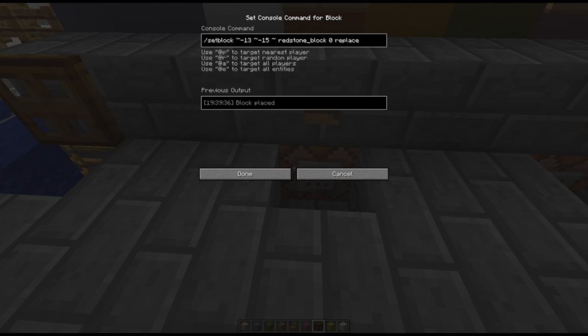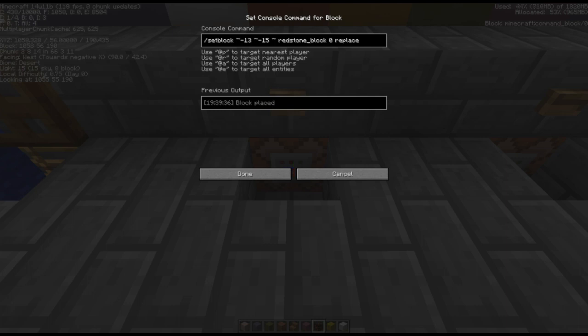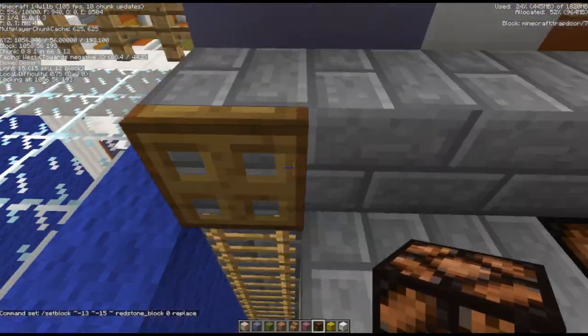We've got the XYZ coordinates. This squiggle here means this is relative, so instead of a definitive X of 1058, this is the X position minus 13 blocks, the Y position minus 15 blocks, and the Z position plus or minus nothing. This places a redstone block and replaces whatever is there, which in this case is nothing. This second one is pretty much exactly the same.